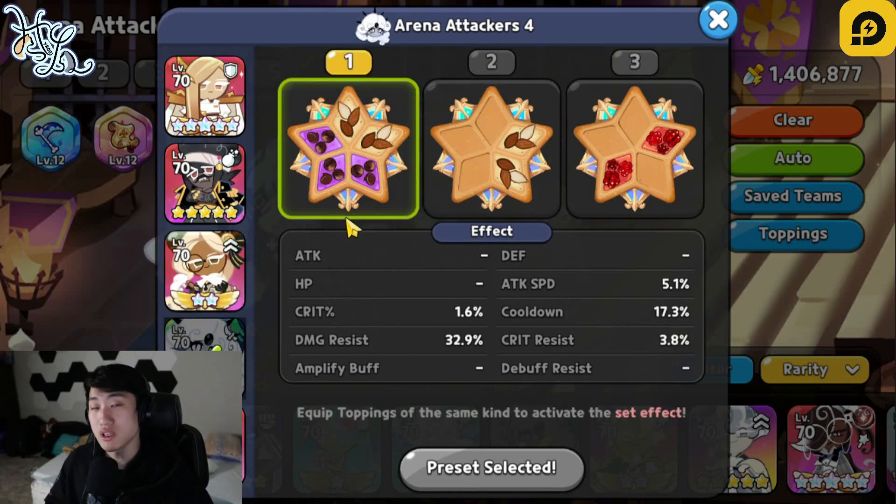Next one is going to be Black Pearl. Black Pearl is a little bit different than before — three Swift Chocolate, two Solid Almond. You have to have at least 30% damage resist. Cooldown, we're pushing it a little bit higher here: 17.3%, around 17% to 18%, especially if you're versing another Black Pearl cookie, because it's going to allow you to use your skill a little bit faster, killing off their Black Pearl before they're able to do a lot more damage. It is going to synergize pretty well with Captain Caviar's skill as well as Eclair's skill.